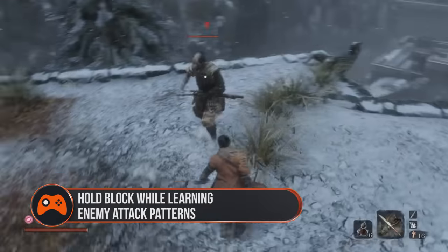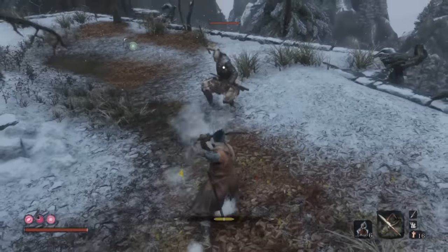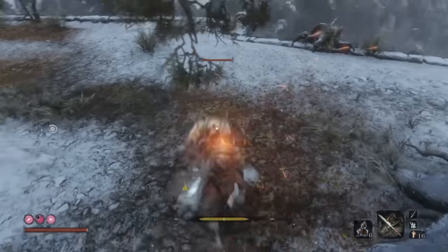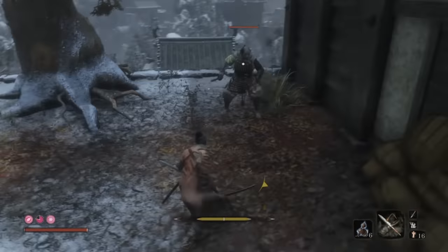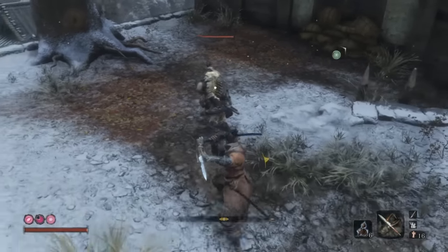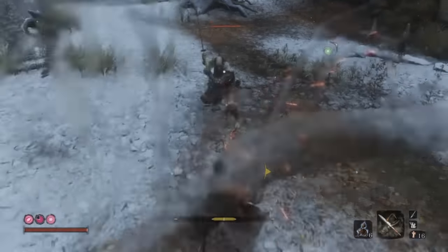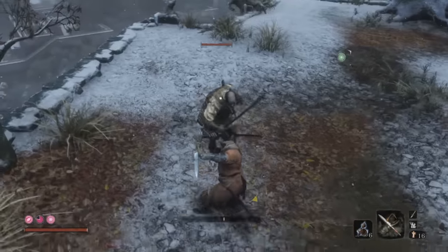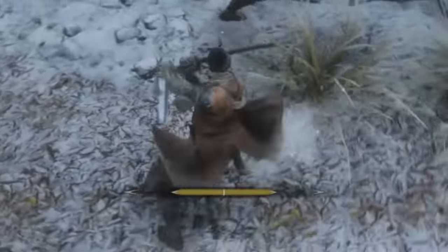Hold Block While Learning Enemy Attack Patterns. Instead of going for deflections the first time you meet a particular enemy, try holding L1 or LB to block instead. It will absorb almost every attack in the game, except for unblockable attacks which are accompanied by a red symbol on screen. But be careful, because blocking too many attacks in a row will damage your own posture, so keep an eye on the bar at the bottom of your screen. If it's getting dangerously full, switch to dodging.